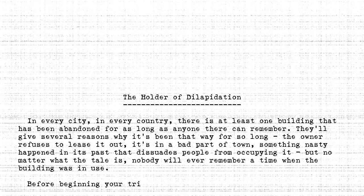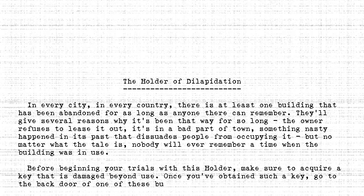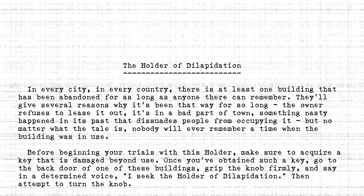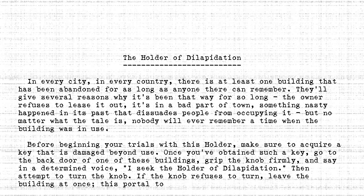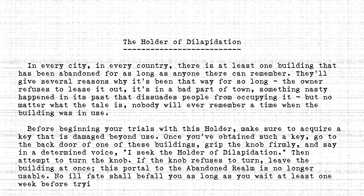Before beginning your trials with this Holder, make sure to acquire a key that is damaged beyond use. Once you've obtained such a key, go to the back door of one of these buildings. Grip the knob firmly and say in a determined voice, "I seek the Holder of Dilapidation," then attempt to turn the knob. If the knob refuses to turn, leave the building at once. This portal to the abandoned realm is no longer usable. No ill fate shall befall you as long as you wait at least one week before trying again and you never attempt to use the same building.